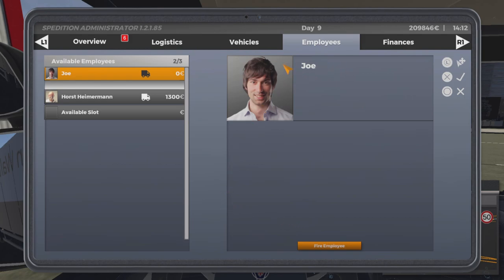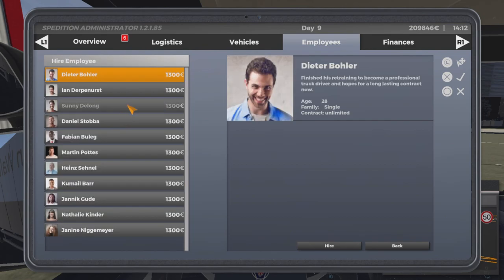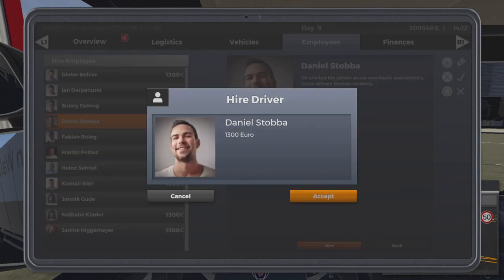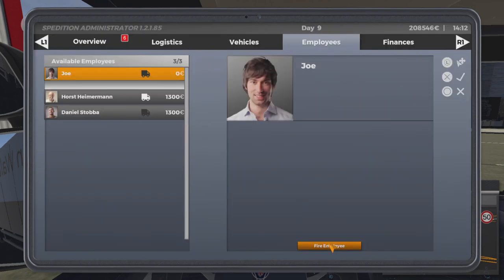The first thing you're going to do is go to the employees tab on the Expedition Administrator, go to available slot, and we're going to hire Daniel. You get a little blurb about him — he started his career as a car mechanic and added a truck driver's license recently. He's 24, single, and his contract is unlimited. So I hire him for 1,300 euros.